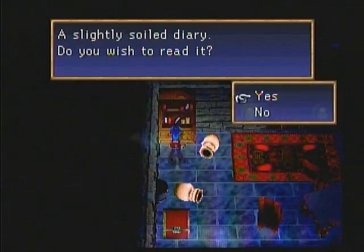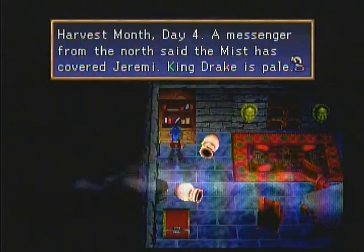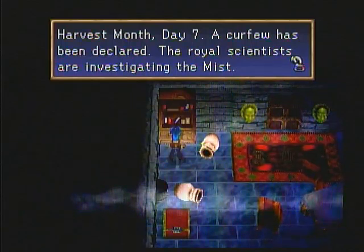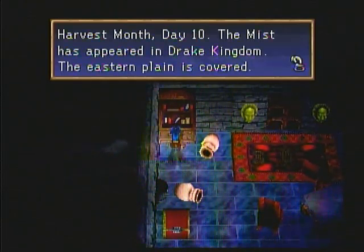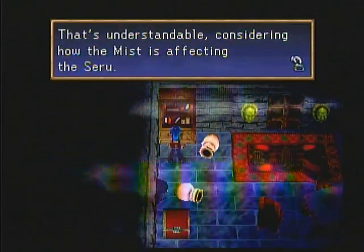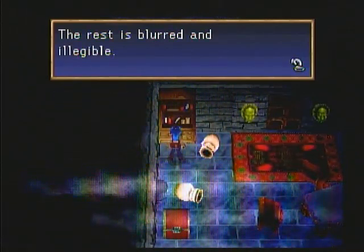A slightly soiled diary — do you wish to read it? Yeah sure. Harvest month day two: the harvest festival isn't far, I can't wait, but King Drake seems uneasy. Harvest month day four: a messenger from the north said the mist has covered Jeremy, King Drake is pale. Harvest month day five: a strange building has been built in the valley to the northeast, soldiers sent to investigate failed to return. Harvest month day seven: a curfew has been declared, the royal scientists are investigating the mist. Harvest month day ten: the mist disappeared in Drake Kingdom — the eastern plain is covered, and from the watchtower the mist seems to be coming from the building in the valley. Harvest month day thirteen: King Drake has forbidden the use of the Saru, the harvest festival is cancelled. Harvest month day fourteen: I can't believe the king's order, but we are compelled to obey. Obeying is my duty as one who serves King Drake. The rest is illegible.